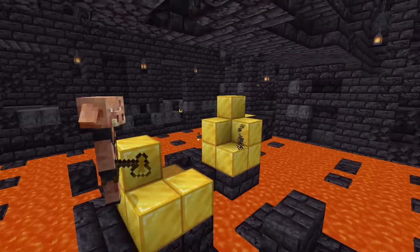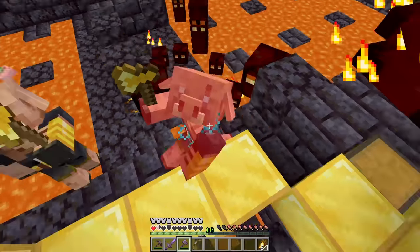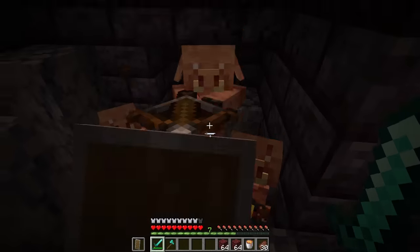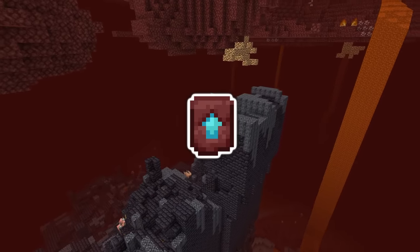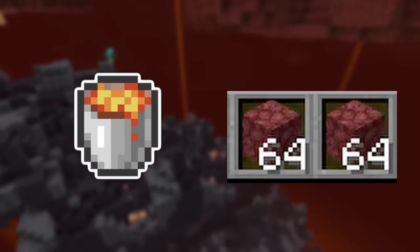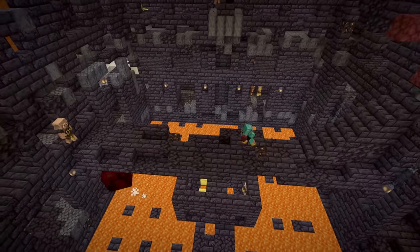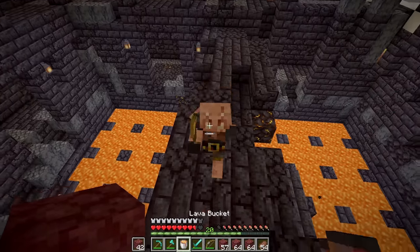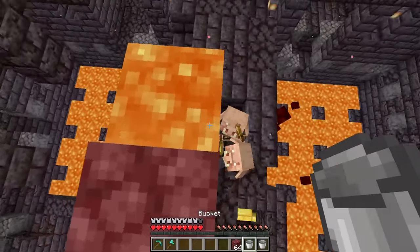Bastions are dangerous places, mostly because of the piglin brutes. They will always attack you, no matter what kind of armor you are wearing. They are very strong and can kill you in a few hits. And to make it worse, they will disable your shield for 5 seconds if you try to block their attack. And if you hit them, you will also anger the normal piglins around you. So getting to the smithing template could be very challenging. But you can make it a lot easier for yourself by bringing a bucket of lava and one or two stacks of building blocks like netherrack. When you see or hear a piglin brute, pile up at least 2 blocks, then throw your lava bucket on the piglin brute where it's standing. He will slowly die in the lava, but you don't anger the other piglins around you.